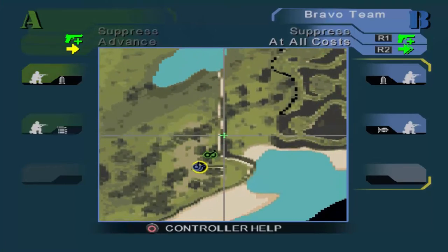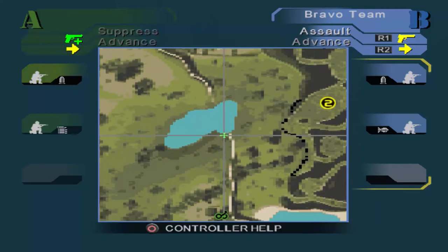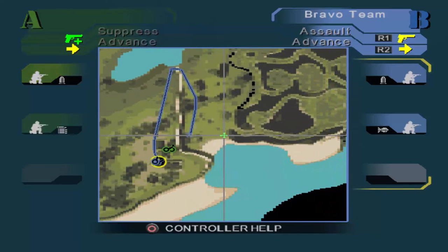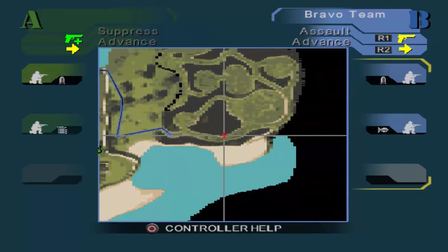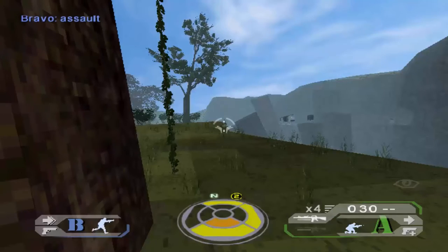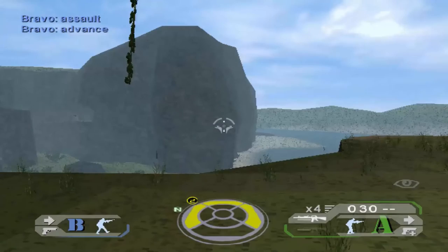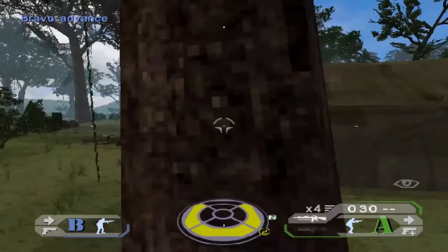First off, we'll get Bravo to approach the cave entrance. The way you order your AI around, it's a pretty simple interface — you pretty much just point and click, and that presents a series of waypoints for the AI to follow. You can also set a direction to cover, or an arc of fire, at the end of each waypoint. That's useful for machine gunners or snipers, or if you just want your team to cover a specific direction once they reach a waypoint.